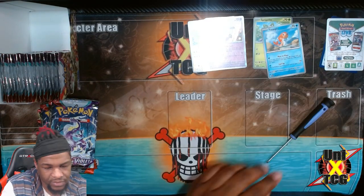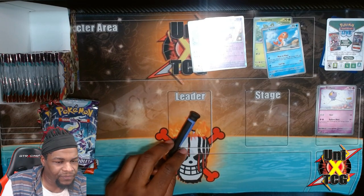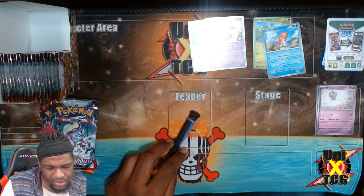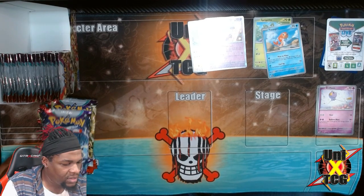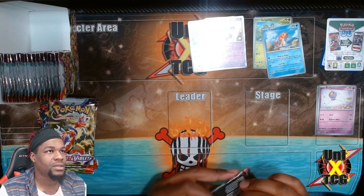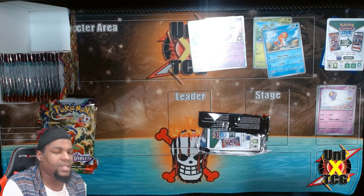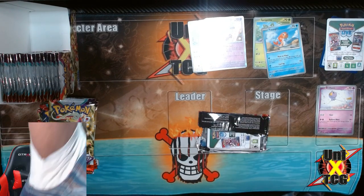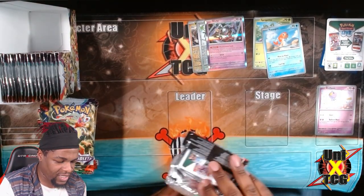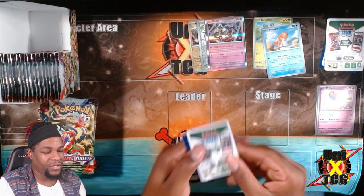We got a Pokemon expert next to me - he's gonna tell me when a card is actually a hit. Super playable: if it's in the active spot, it shuts down your opponent's abilities. So it's kind of like Garbatoxin? Yes. I only got back into the game after Silver Compass, so fair enough. I had to change that light - there was a huge glare preventing you from seeing the beauty that is Flesky. All packs go on the floor until further notice.